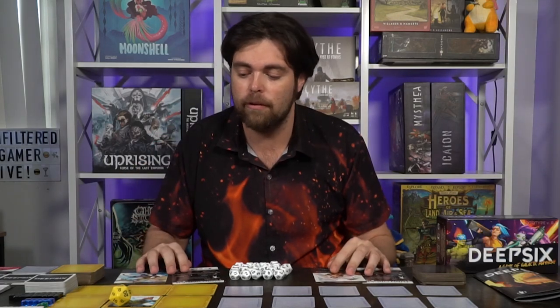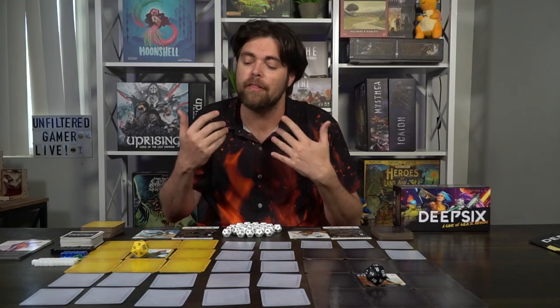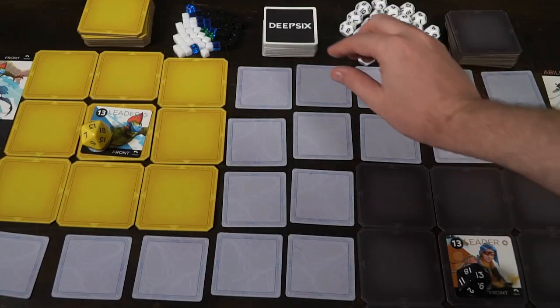This is a single deck, so all players draw from the same one. The actions available are the same for each player, with unique abilities coming from your leader cards. After setup with your leader's health set to 13, the game begins — whoever defeats the other opponent's leader first wins. One player goes first: that's action 1, draw a card. You can follow along on the turn order reference card.